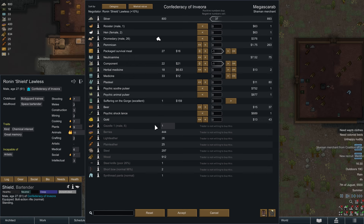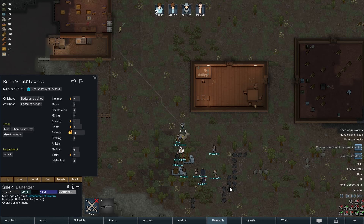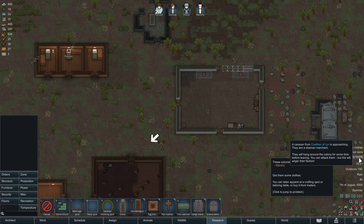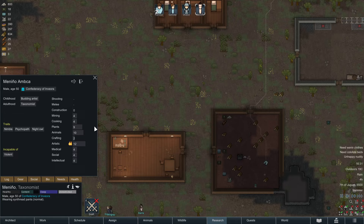There are also a couple of goods that a trader is not willing to buy, depending on what kind of trader you meet. Traders have different things that they offer, so sometimes you can sell certain items and sometimes you cannot.